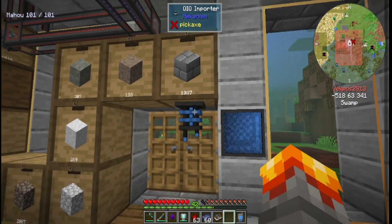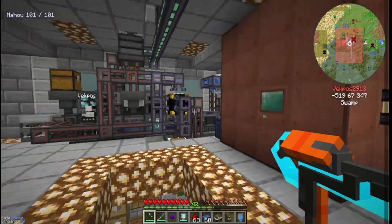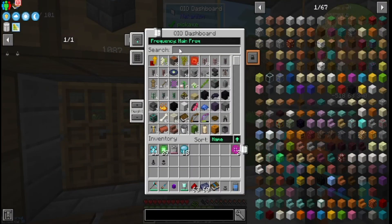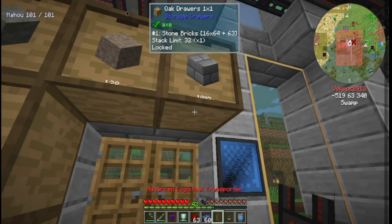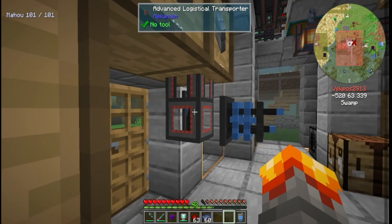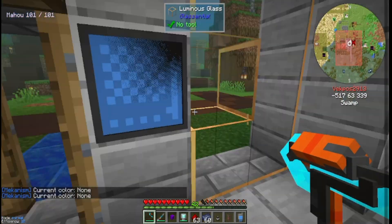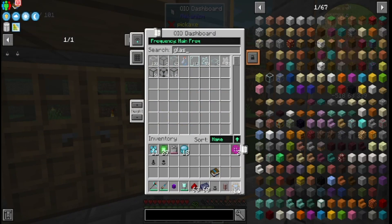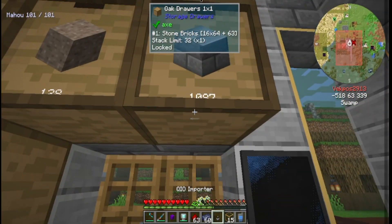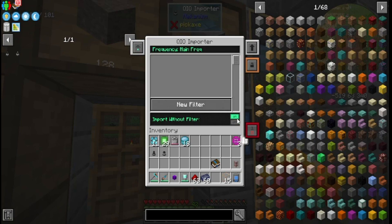You might have to put a pipe underneath it, because it's not recognizing it as an actual inventory. So let's go into the QIO dashboard here. Logistical — there it is. Just put that there, then put this here. Should have connected. No, it did not connect. Holy cow. Should have... I still have glass somewhere. Just fix this real quick. It bothers me. All right. See, now it's connected. The main frequency's on. Import without filter — on. Oh, there we go. You just have to press that button. Got it. And now it's importing the items, rather quickly actually.